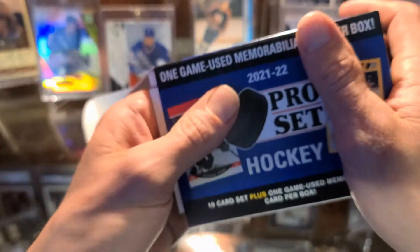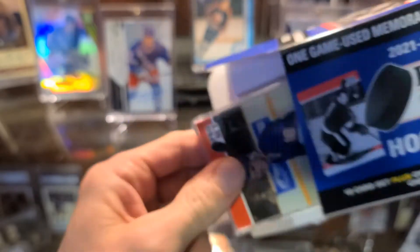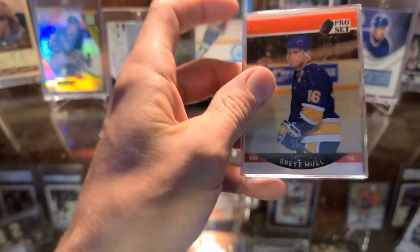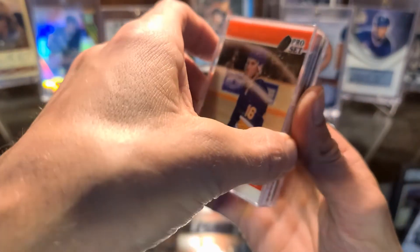It's one big pack here. It's actually in a hard sleeve. So we got the red parallel set — Brett Hull. Same set in every single one.